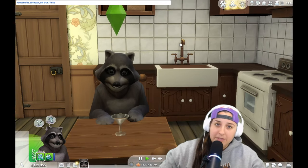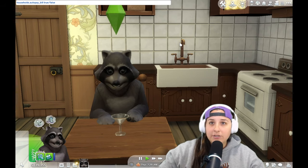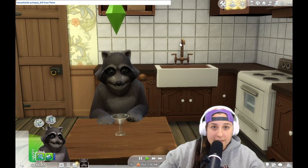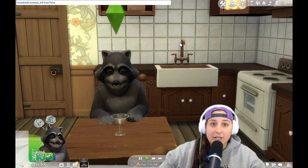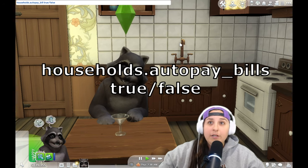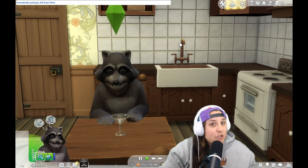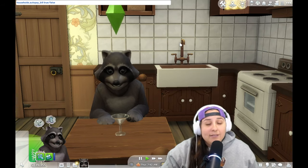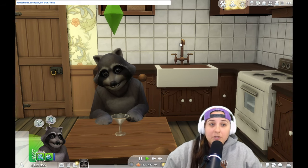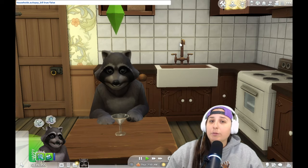The last cheat is about your household bills. I hate paying bills, and so should your Sim. You're able to freeze your bills so you essentially never get them and never pay for them — they automatically just go away. Type in households.autopay_bills and then true or false. True means you get bills and have to pay them. False means no bills come to your house at all, because you've got better things to do and you don't want the repo man showing up taking your stuff.